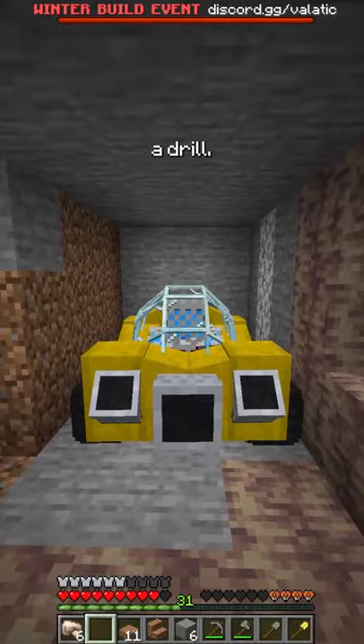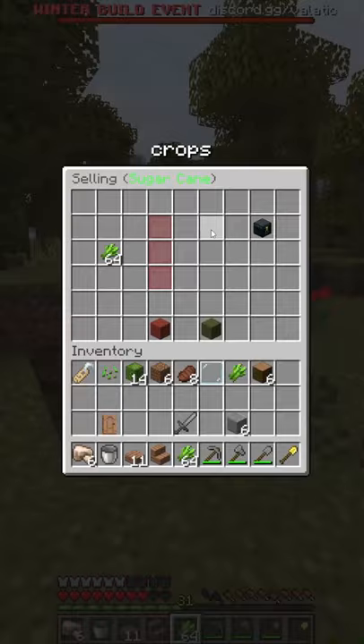Once you get bored of mining, make a farm and sell your crops for profit. Once you have enough money, buy your own helicopter and travel the world.